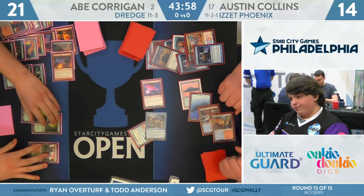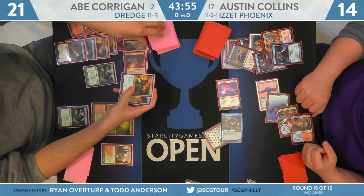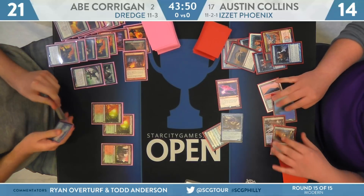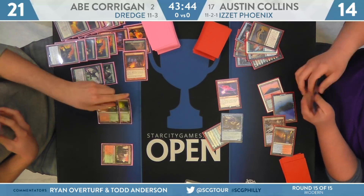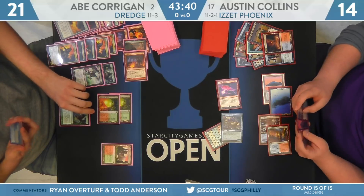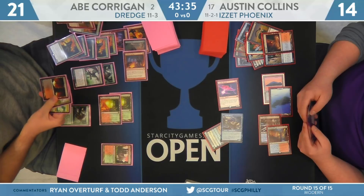That one Arclight Phoenix will bounce back — look at the face. He knows the shields are down. It's rare that someone plays three copies of Surgical in Izzet Phoenix's main deck. Tark Patel doing that this weekend, but it is few and far between. He did get to attack for 10 — that's not for nothing. Corrigan's at 11 here as you see him dredge Life from the Loam, milled over a Stinkweed Imp and the third Prized Amalgam.